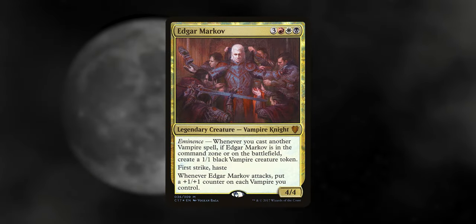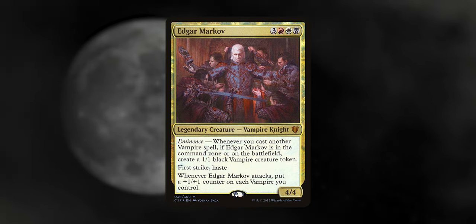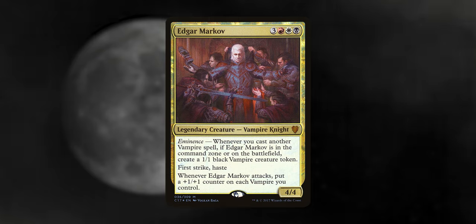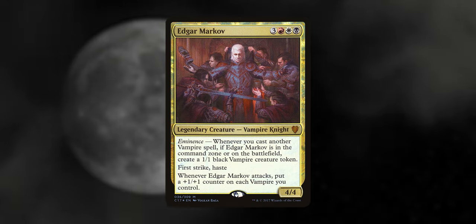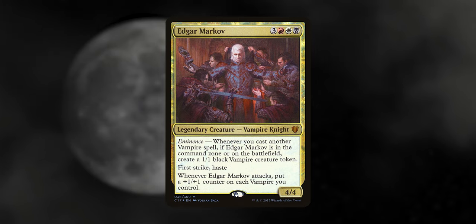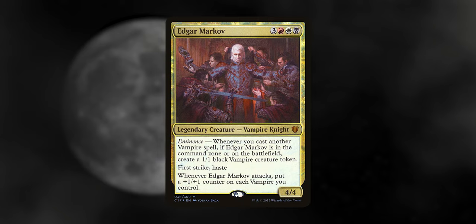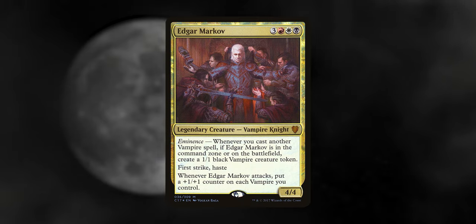Thanks again Daniel. Edgar Markov is such a good commander, probably one of if not the best commander from the 2017 pre-con. There's almost no other vampire tribal commander I'd go with honestly. He always creates a free vampire as long as we cast vampire spells even if he's in the command zone, and if he's out on the battlefield he'll buff our other vampires when he attacks.